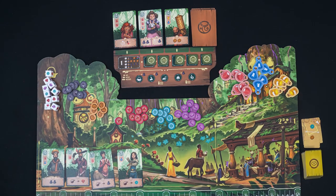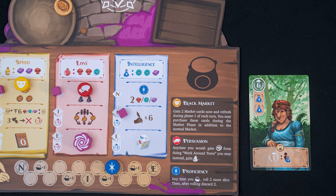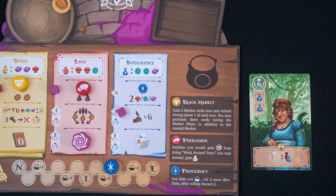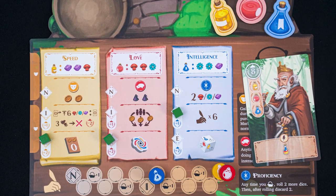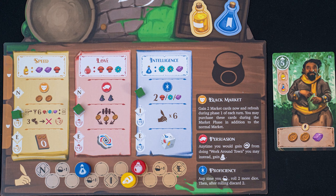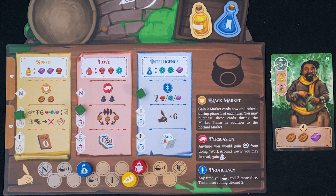You can only fulfill orders of visitors in the town, not the visitors who are on their way into town. Return the listed potions, place the card near your player area, and gain the points shown on the card. Don't forget to gain bonus points based on your study level. When fulfilling visitors with multiple potions, you'll only earn points for the lowest study level you're currently on. Some cards show a rainbow potion, which is a wild — you can use any potion to fulfill that requirement. When fulfilling visitors with wilds, you can still gain bonus points for the indicated potion, ignoring the potion type you used for the wild.